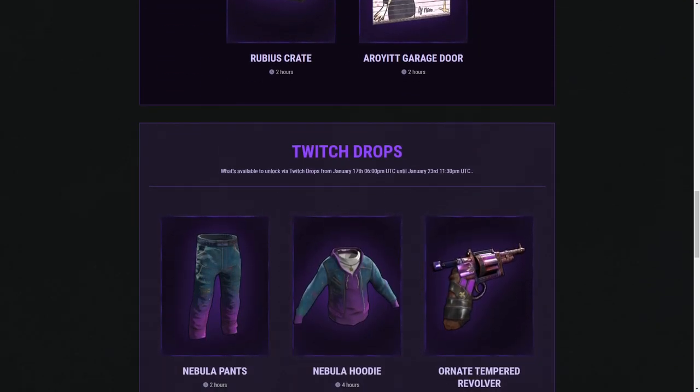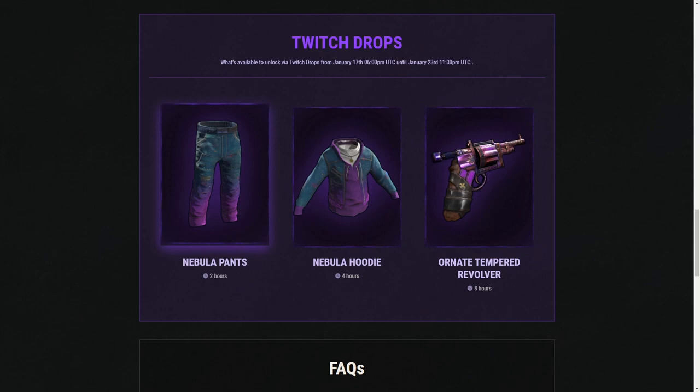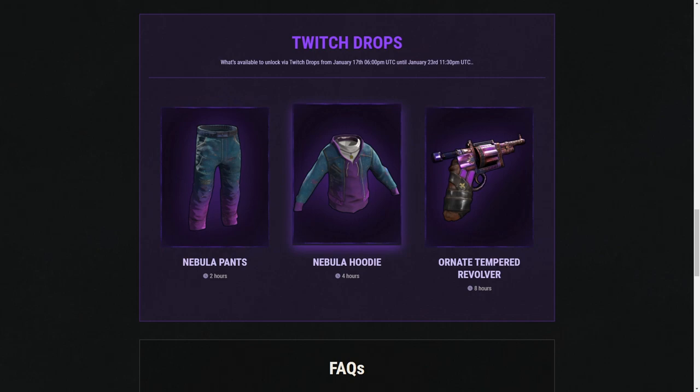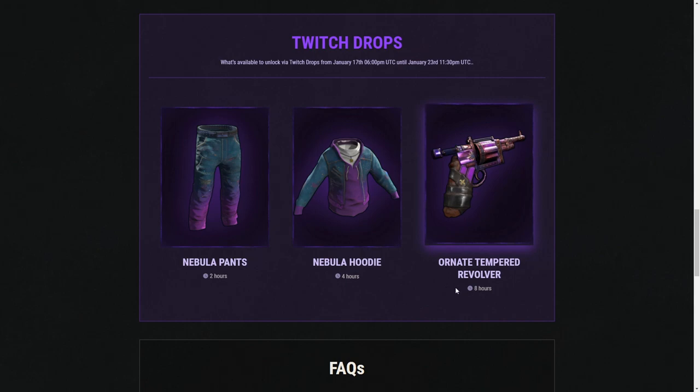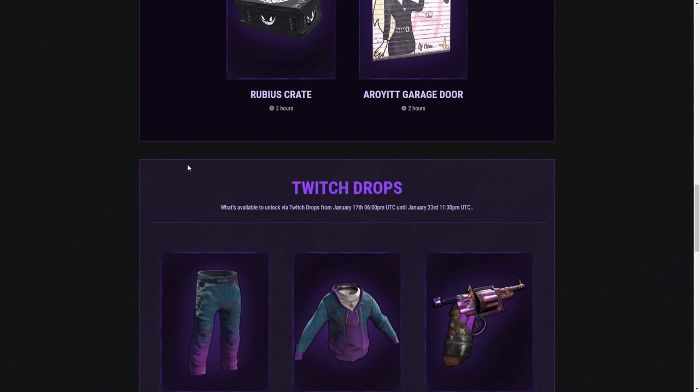Scroll past it and you'll see that we have some new Twitch drops here. The date is the 17th to the 23rd, and you can get the nebula pants for two hours of watch time. Watch another two hours for a total of four hours and you'll get the hoodie. Watch an additional four hours for a total of eight hours and you'll get the ornate tempered revolver skin. These are pretty cool.